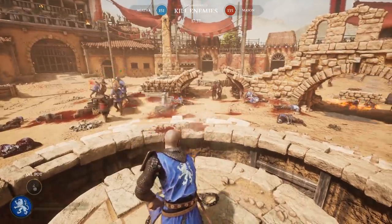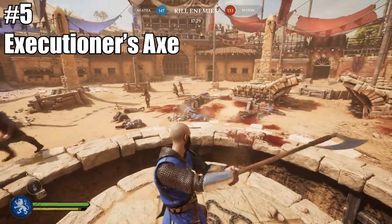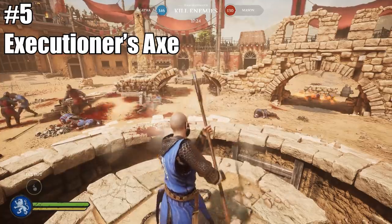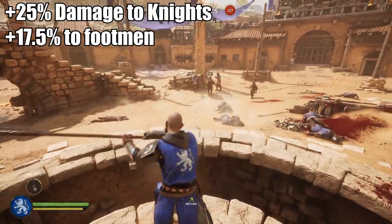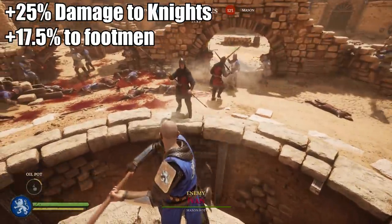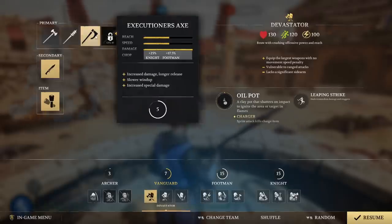Starting off at number five would be the Executioner's Axe. This bad boy is one of the longest axes in this entire game and specializes as the second best weapon for group control — meaning when you're outnumbered, this is the weapon you're going to want to use. This weapon has a bonus to armored opponents: any axe has a plus 25% damage to Knights and plus 17.5% damage to Footmen, so the more armored your opponent, the more damage you'll do.